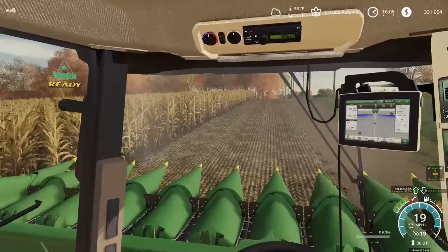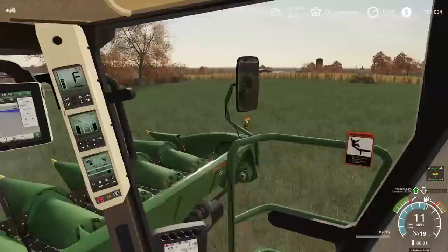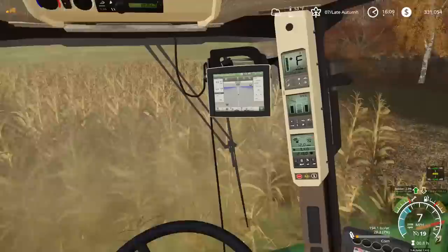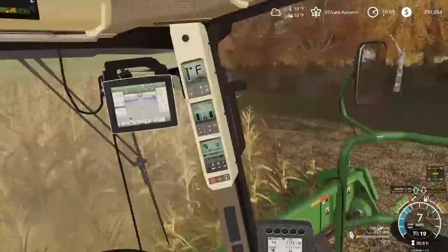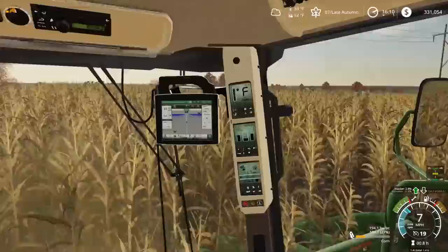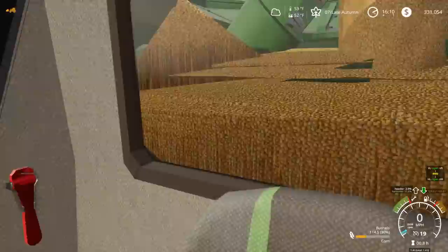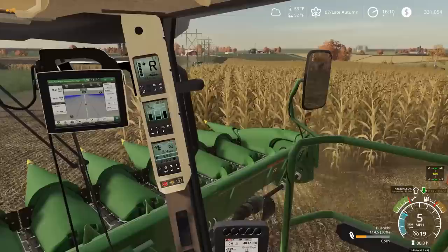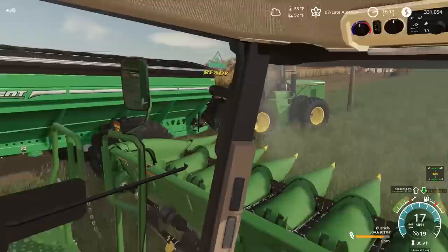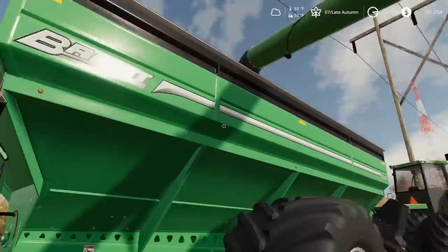I'm going to run down to the end with the five trees and go back and forth — probably two passes so we have room to turn around. Going east to west here. Going downhill, this 9670 is a monster, but when we're going uphill we seem to be struggling, especially with a 12-row corn head. Down here we're getting 194 bushels to the acre. When we started we were only getting 183 to 185, so this area yields a little better. We're at about 81% full around 300 bushels and we're unloading again.